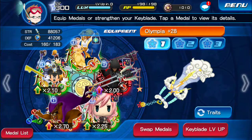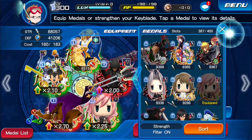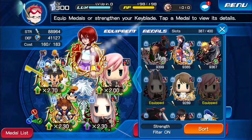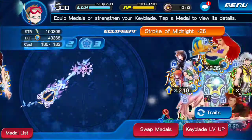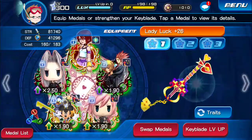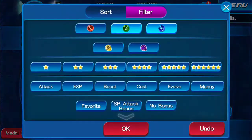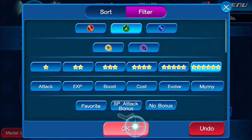Throw this onto a keyblade. What is our best speed blade? Probably Lady Luck or Divine Rose. Sleeping Lion is 1.9. Lady Luck starting off is 2.3. So we'll go with that one.